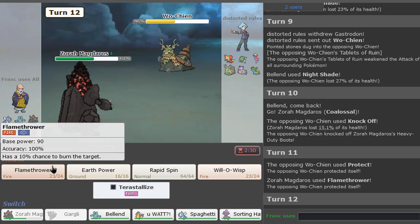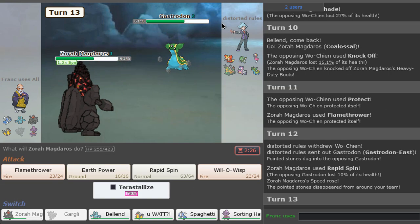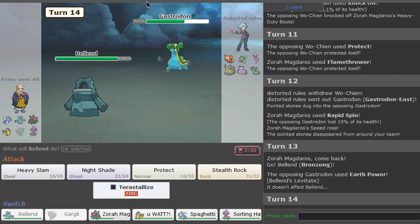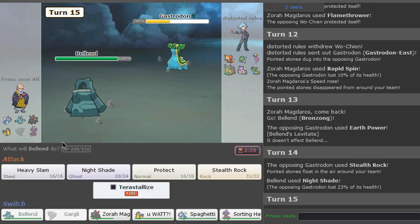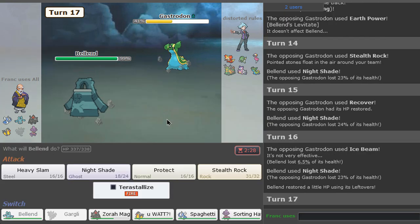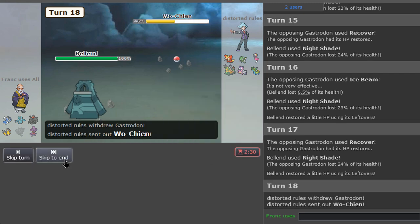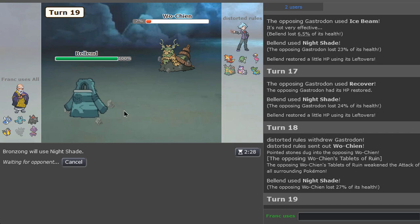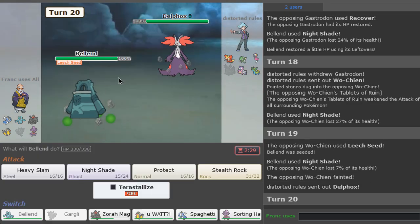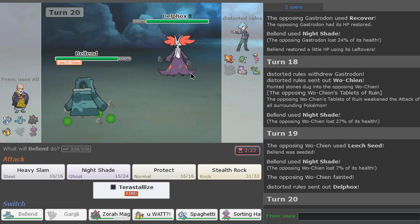I may actually try to kill it to get this kill. There we go — that was a Stealth Rock, right? Yeah. Fair enough. That's Ice Beam. Earth Power doesn't affect me. And we keep weakening this. It's a little stally, but I don't see why not. Five more recovers — they love to go for Recover. Nightshade again — killing it. No more watching. That was easy. Here comes the Delphox. I'm tempted to Terra Fire, but then do what? We already got rocks.